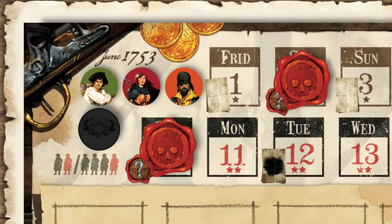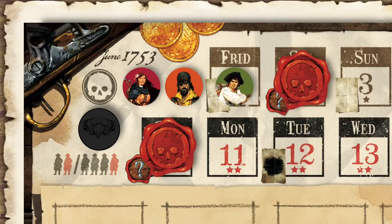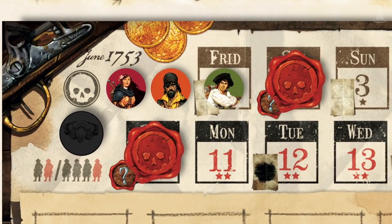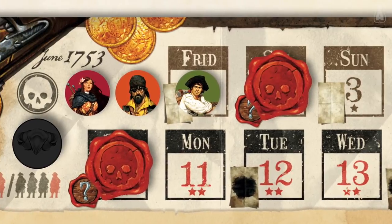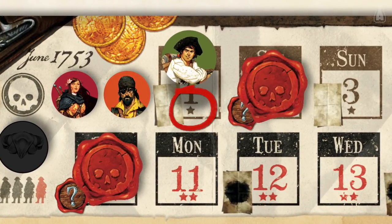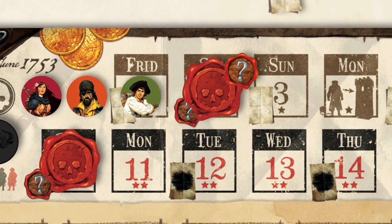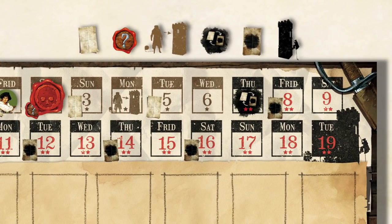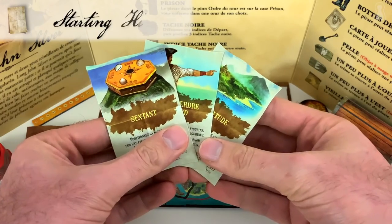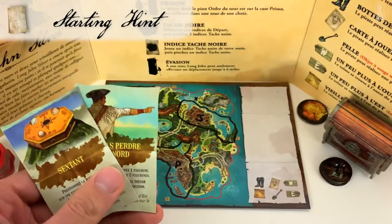At the start of each day, Long John Silver updates the calendar by moving the last turn order token on the turn order track to the next available date. The pirate depicted on the token can start thinking about the action he or she will take during the turn. The player may use 1 or 2 actions according to the number of stars on the calendar for that specific day. But before that, Long John Silver has to trigger the special event of the day. All 6 types of events have their own symbols.